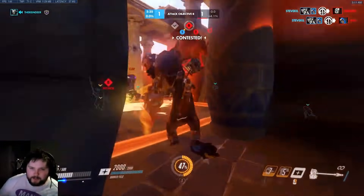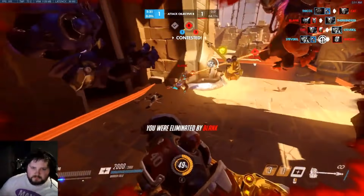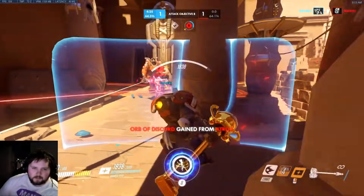This is so crucial — I seriously mean it when I say, without Lucio, Reinhardt essentially can't play the game up against a number of compositions. He doesn't need healing, he needs speed. Because without speed, his barrier goes down before he's in position and then he's useless.